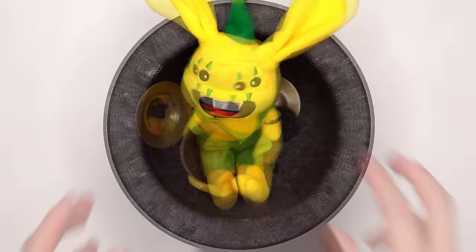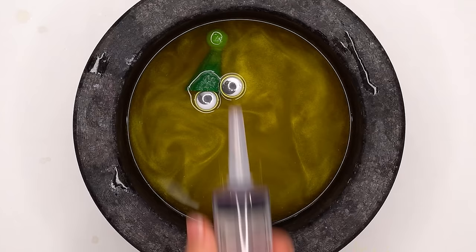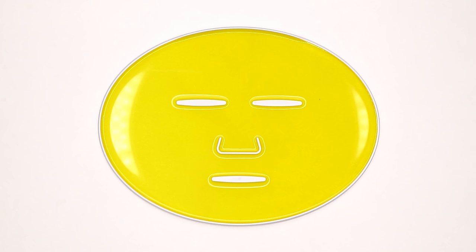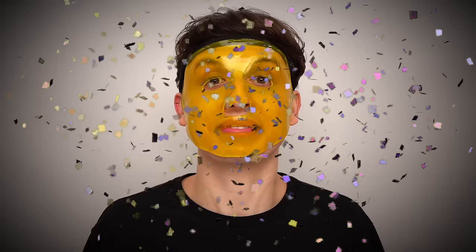Bunzo Bunny. Smash and smash. Mix and mix. Bubbles. Suck it up. Inject Bunzo Bunny. Add the peptide. Turn it on and dispense. Now we just wait a few minutes and I'll be right back to try it on. Happy birthday!